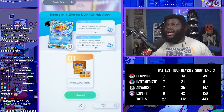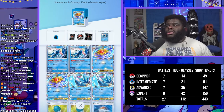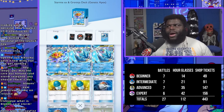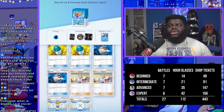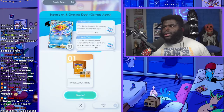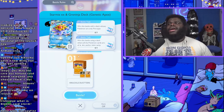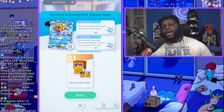The Starmie EX and Greninja deck might be the hardest one — it's super stacked. It has two EX Starmies, two EX Articunos, and two Greninja. It's a very well built deck. And you'll see it has two Pokeballs and two Professor Researches — most decks are going to have that, and you can buy those from the shop with your shop tickets. You also get shop tickets just from playing and gaining experience. When you level up in the early stages you get packs to open, so you'll be opening a lot of packs early on before it dwindles.